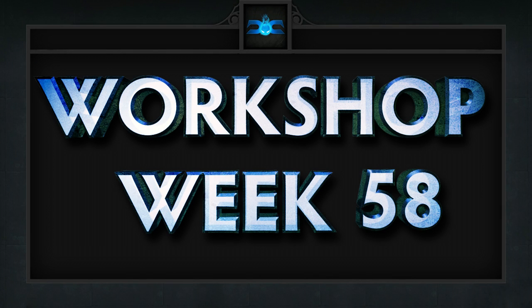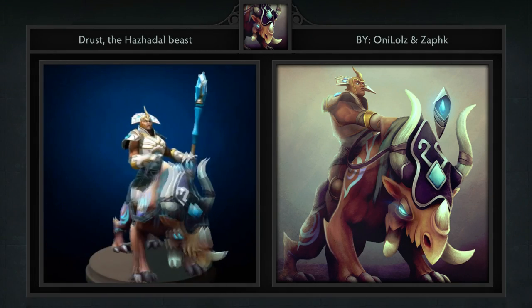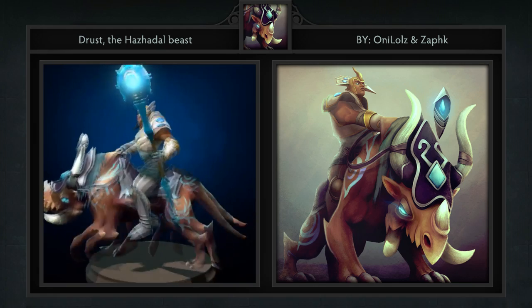Here are our 5 favorite workshop items for week 58, in no particular order. First up is our first non-set or courier in quite a while — it's Drus the Hazhadel Beast Mount for Chen, created by Anilals and Zafk.